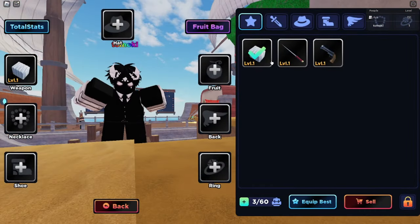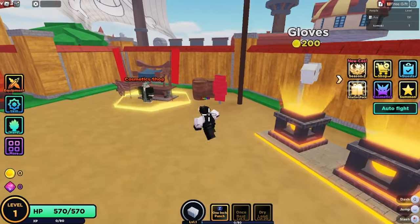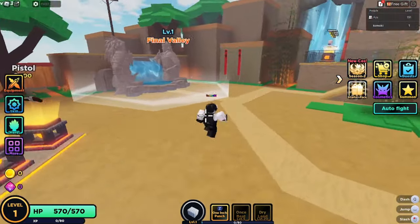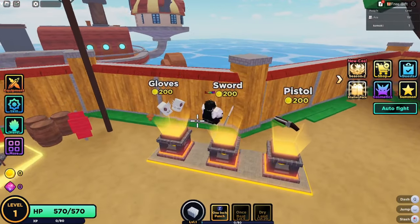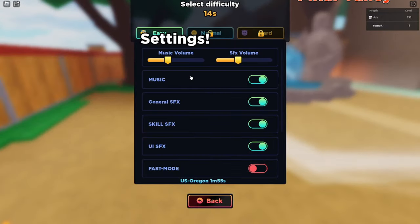Starting out, the immediate first weapon you're going to want to get — you'll have these three choices, and you're going to want to go with Fist. Obviously the attacks are all the same, but Fist is better. I cannot stress that enough; people don't understand. Fist is the better one. I get that question all the time. We're not going to have enough to pull a sword or gloves yet.